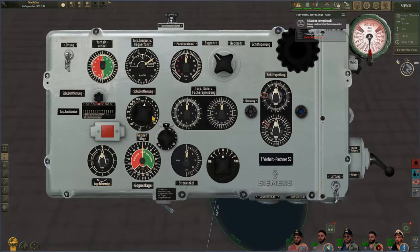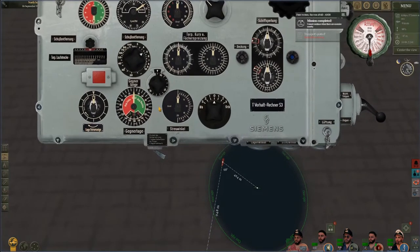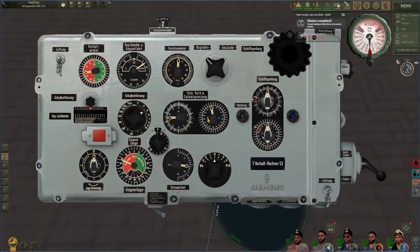The next one down is distance to target, which we calculated at 464 meters. These are in 100-meter increments, so we'll go to about 450 and just past that. Last but not least, your angle on bow — as we can see, 68 degrees to port. Red is always port, green is always starboard. We'll dial it up to 68 degrees to port, and that is it.